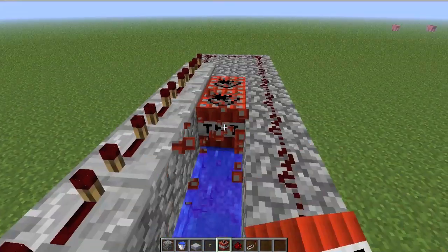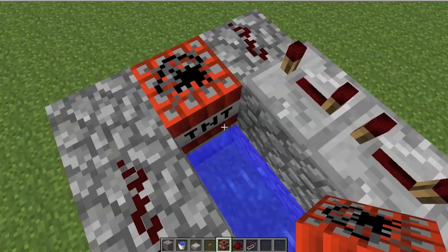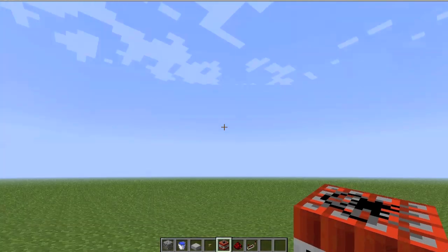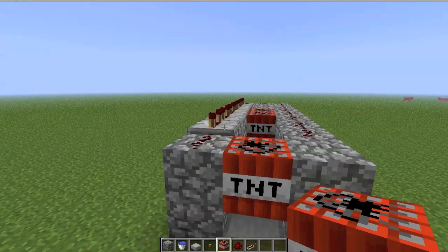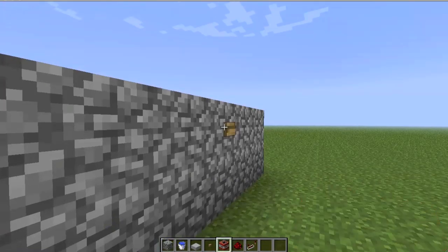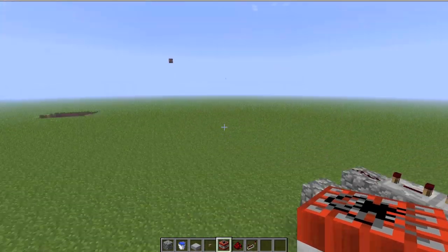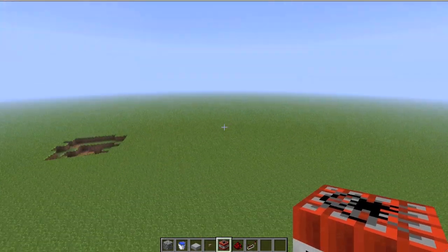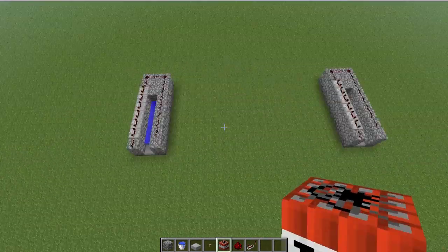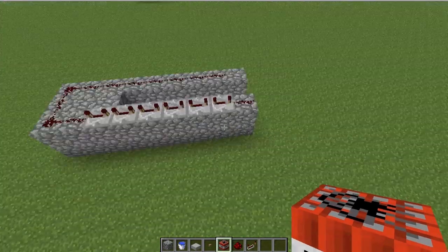The reason the whole cannon doesn't blow up is because of the water — it neutralizes the destruction. And since this one's on a slab, it kind of makes it curve through the air until it lands. Let's try this one out. Whoa! Dang! See what I mean? Sometimes they'll shoot really far — that one didn't even make it to the ground. This one's good. It's kind of luck of the draw on how good they are.